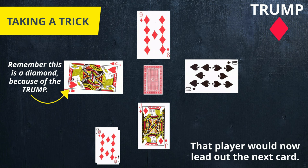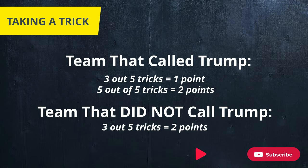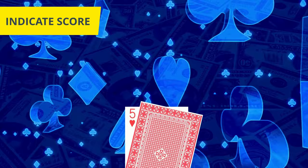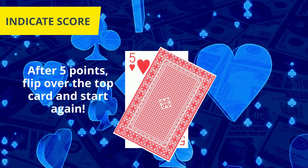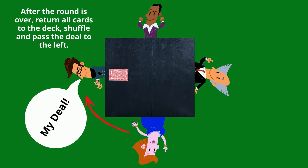At the end of the hand, the team that has won the most tricks will get the points based on the scoring mentioned earlier. The team that scored moves the top card of the two fives to show one of the suit symbols, indicating that team has won a point. The cards are now all returned to the deck. The player to the left gets the deck and shuffles, and the process repeats. The first team to win 10 points is the winner of the game.